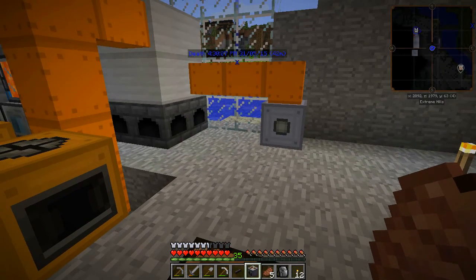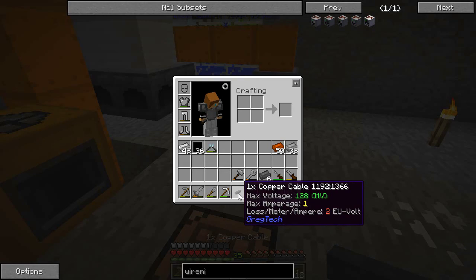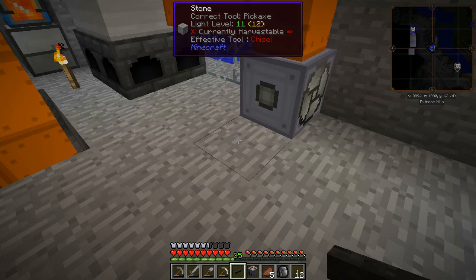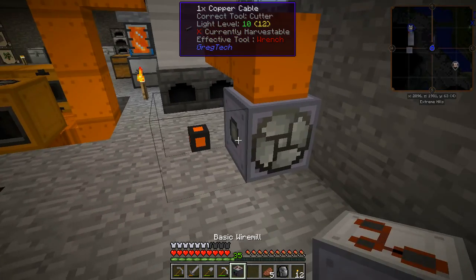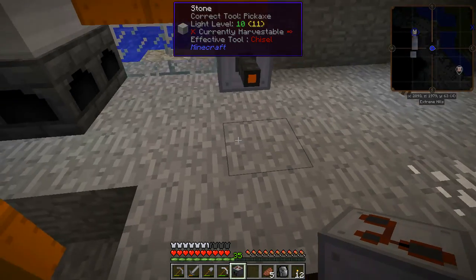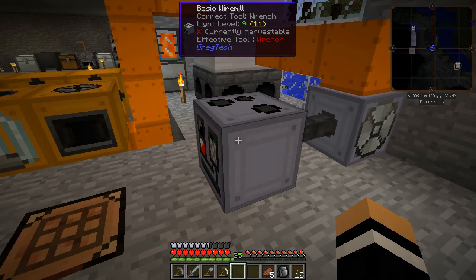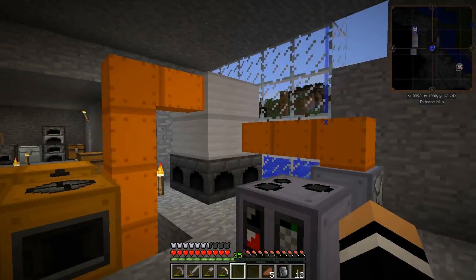I've also made this copper cable. I know I could use the tin cable, but this one's 128 max voltage. I'm not sure what the loss per meter does — I did some testing in a creative world very quickly, didn't do anything too crazy with it. But yeah, so that's connected. And then wire mill — we should be good to go.